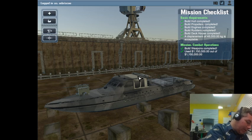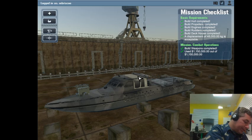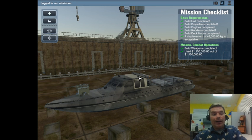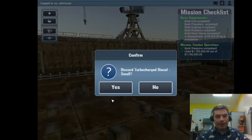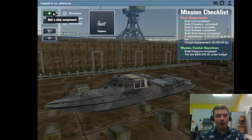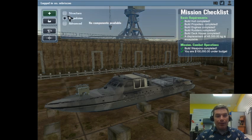Switching from the turbocharged diesel to the combat medium speed diesel engine saves us 100,000 dollars - which completely opens up choices. I'll bring in the high efficiency propellers and keep the same rudder. Adding crew first because I want to be able to drive and shoot simultaneously. With 99,000 dollars, we have many problems to solve.